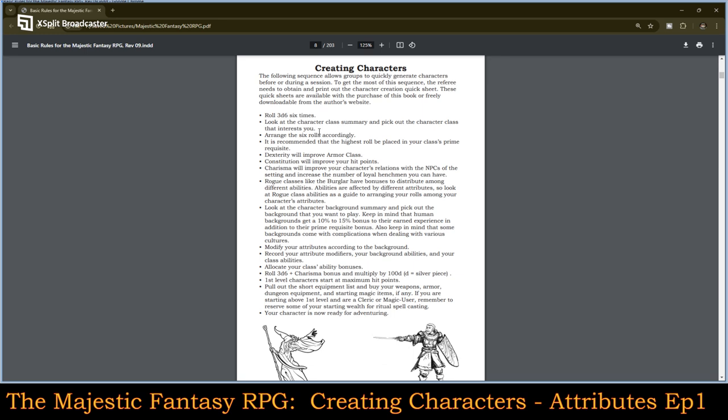Keep in mind that backgrounds come with complications when dealing with various cultures. Modify your attributes according to the background. Record your attribute modifiers, your background abilities, and your class abilities. Allocate your class's ability bonuses. Roll 3d6 plus charisma bonus and multiply by 100 — d equals silver — so multiply by 100 silver. First level characters start with maximum hit points. Pull out the short equipment list and so on. A lot of modifiers and things to consider are going to go along with the attribute scores.